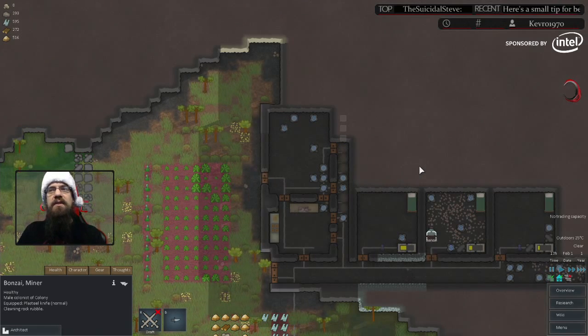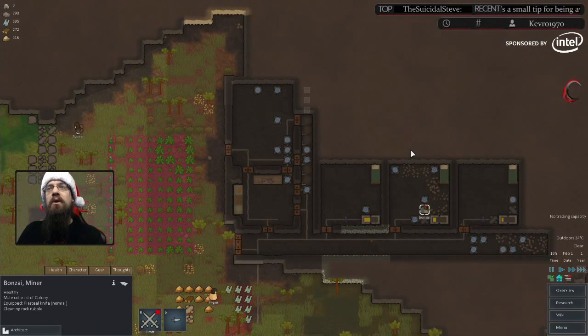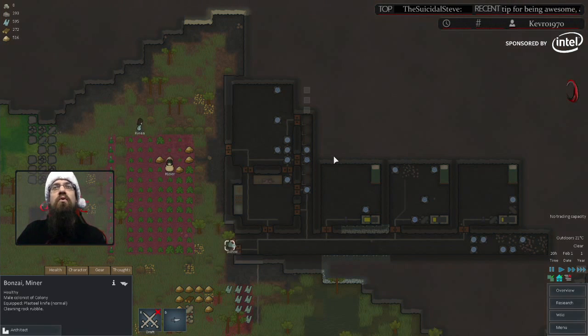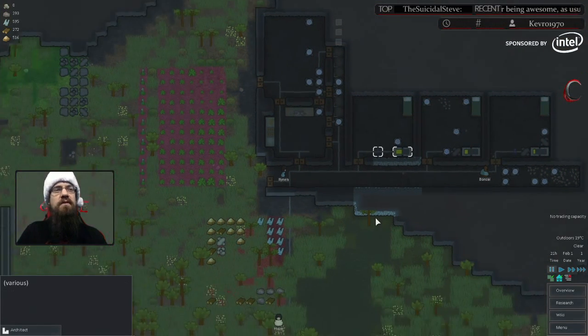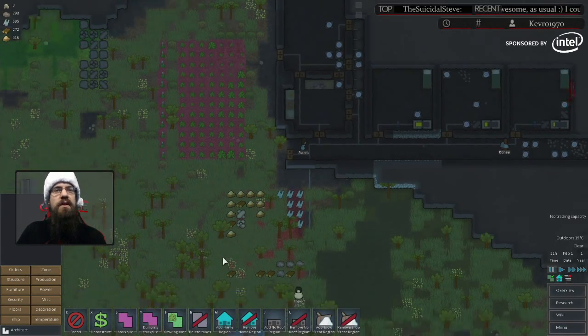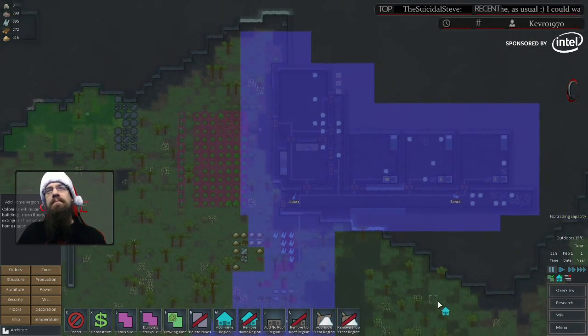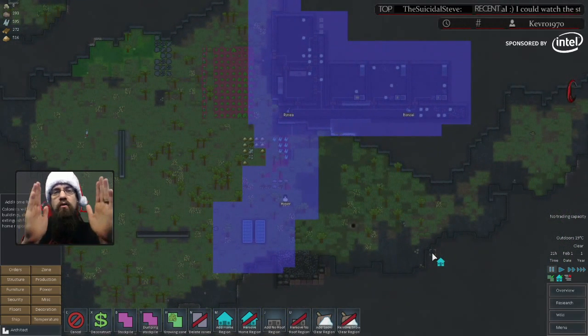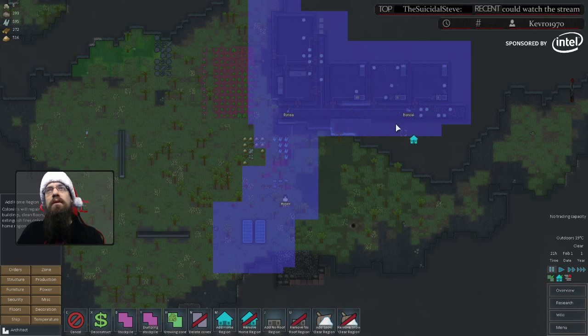Bonsai is kicking ass here. This is a good opportunity to explain: how does Bonsai know where to clean and where to stop? The reason is because of something called home zones. If you go into zones, you can click 'add home region' to see them. Anytime you make a construction, it automatically sets a home zone around it. Home zones are important because this is the only area your characters will enact specific actions in.